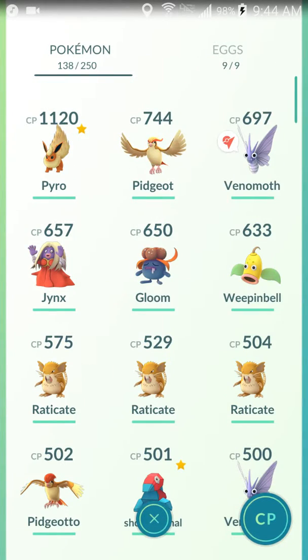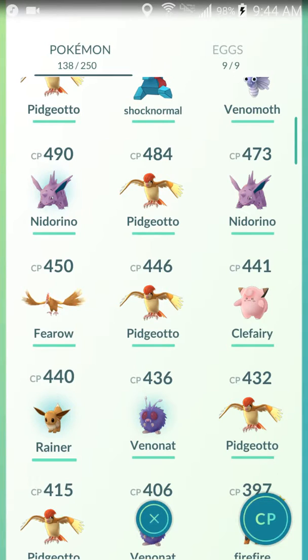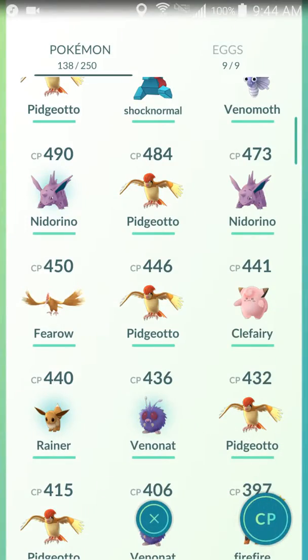Now here are my highest Pokemon — my Pyro, and my Venomoth's in the gym right now. I have this Eevee that I'm waiting to evolve. I need to catch one more Eevee, I'll power it up once and then I'll evolve it. It's gonna be like over a thousand CP, and I can't wait for that.